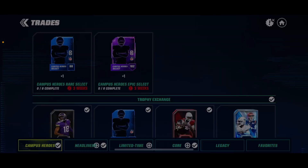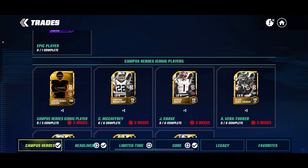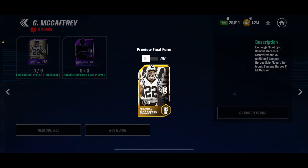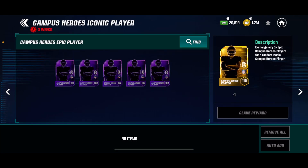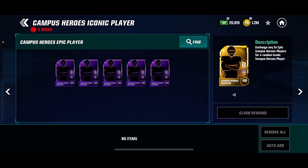And then obviously the same thing for Epics — just five rares for Epics, you get a 102 overall Epic player, so the overalls are increasing. You can go down and use those Epic players — three randoms and then three of the specific player — to get a 119 overall version of that player. There are Epic versions as well, so if you want the iconic version you can do that. It's very interesting because it's very early in the game, so honestly any 119 would help anyone.